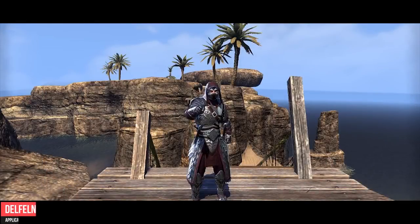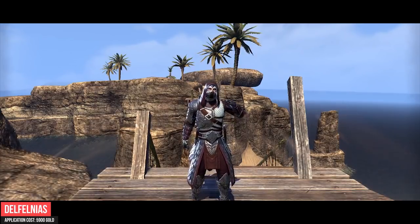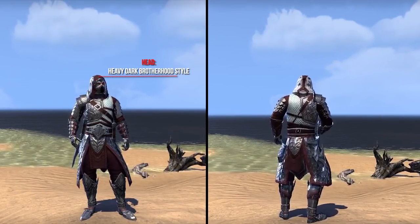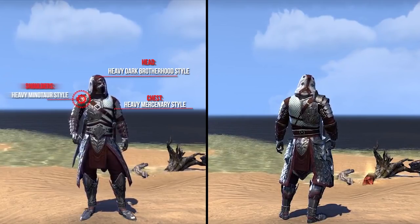The next outfit is from Delphanias. He wanted to create for his character an outfit which offers good protection but doesn't limit his movement speed. He used for the head the Heavy Dark Brotherhood style, the chest the Heavy Mercenary style, and the shoulders the Heavy Minotaur style.